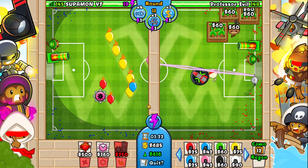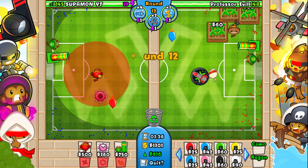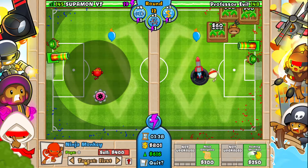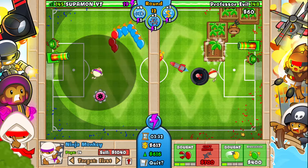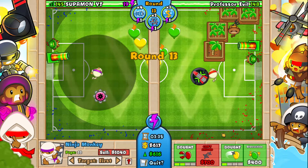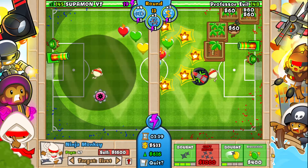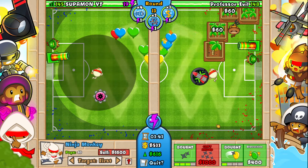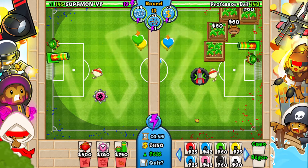Now we're going to want to get up a ninja right here, because then it can hit the front and the back. We're going to want to get up our double shot. We don't want to get distraction yet — distraction isn't really useful until later. We're going to want distraction later but not now.